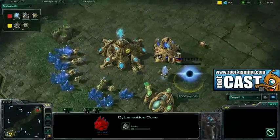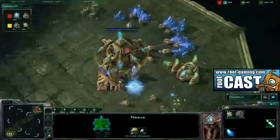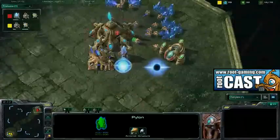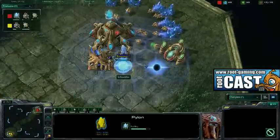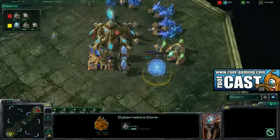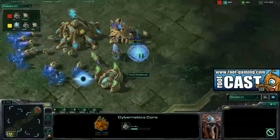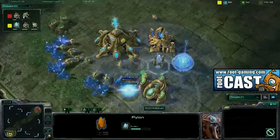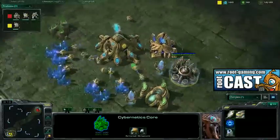We do see that the Cybernetics Core for Kiwikaki is much faster than Minigun's — Minigun has not dropped his second Pylon yet, so he's cutting that second Pylon just to get the Cybernetics Core faster. You can see that made a pretty significant difference in their core timings. So far, Kiwikaki is winning the battle of who gets first. When your opponent picks Steps, you gotta expect aggression — Kiwikaki is making sure he's gonna get warp gates very quickly.